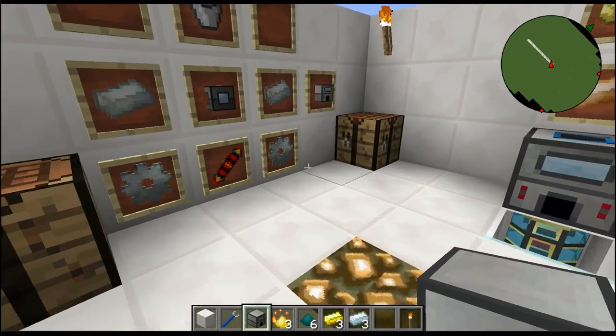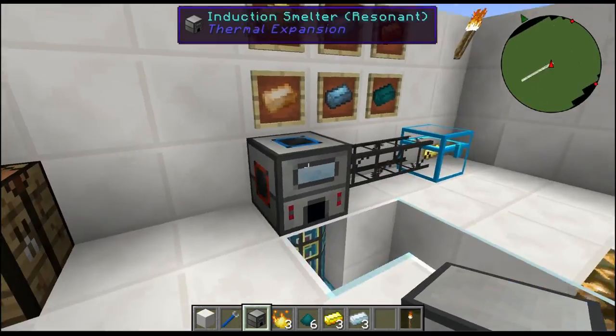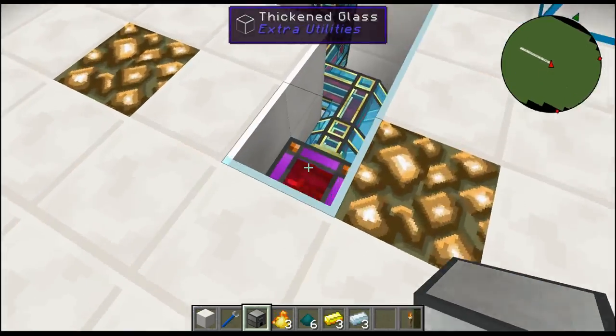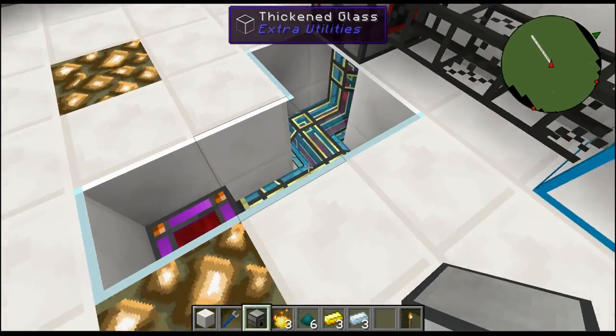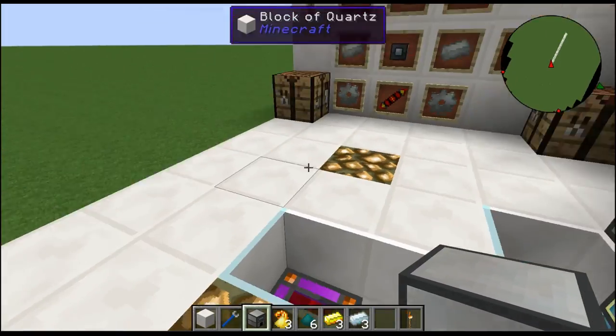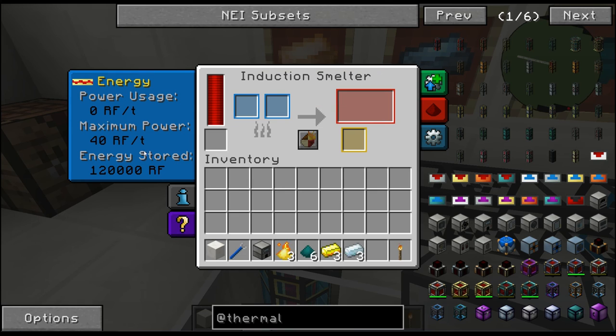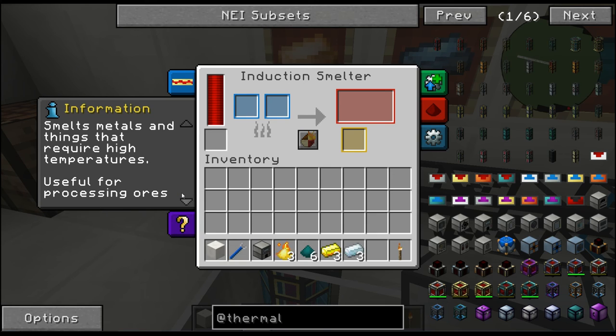The Invar is a little challenging since you have to smelt some things together. Just like every other Thermal Expansion mod, it needs energy. This is the Induction Smelter - it has an internal storage capacity of 120,000 RF. It needs more power than some of the other machines, requiring 40 RF per tick to function, because it's supposed to be super hot to smelt and give you some advanced stuff.